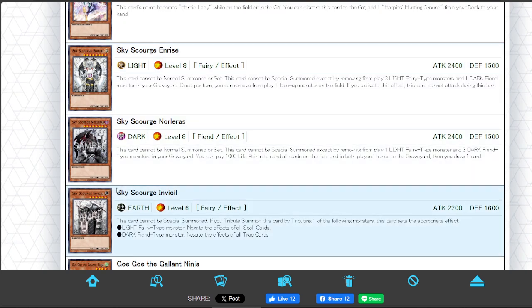We have the Sky Scourges seeing some play in older formats like 2010 and before — weird tech monsters. Adding a Light Summoning. He pays 1,000 to send all cards on the field and both players' hands to the graveyard, and then I draw one, which is very, very good for Noraelrise. Noraelrise can remove and play a monster face-up on the field, can't attack, but it's only 2,400 so it's fine. And Invisal, which cannot be Tribute Summoned, or if you Tribute Summon it, you have to Tribute one of the Calling Monsters or a Light Fairy or Dark card to negate Spell and Traps, which is not terrible.